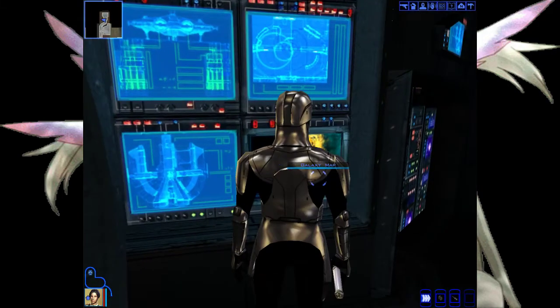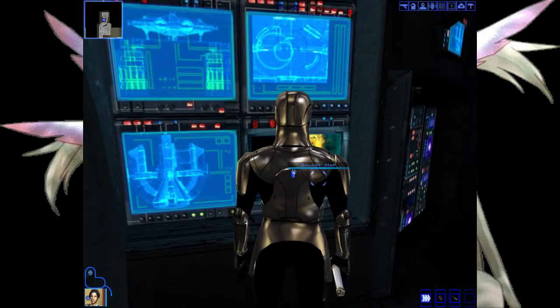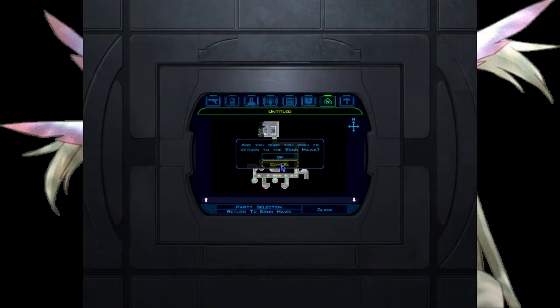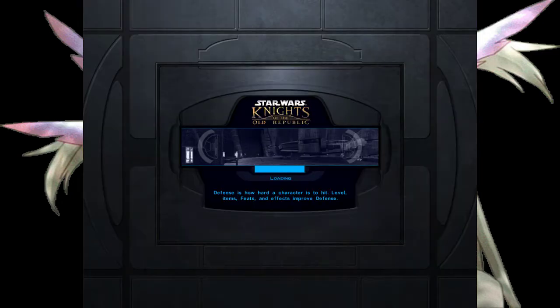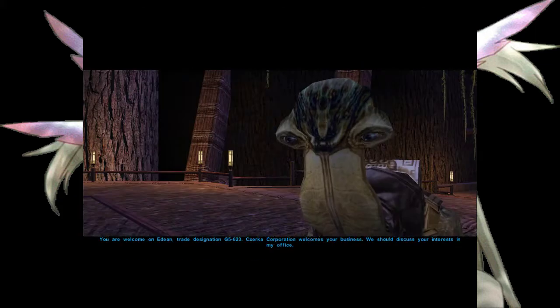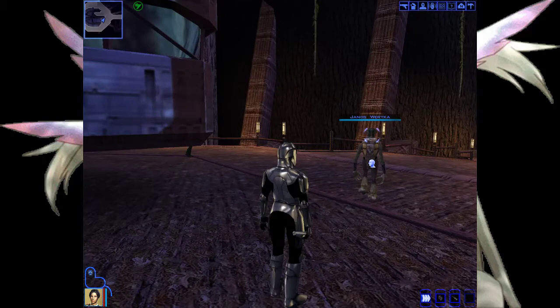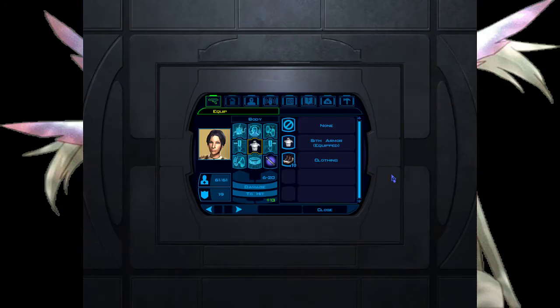We're going to go right here. You don't need to save. You just press on the Galaxy Map, press your menu button, and go wherever you want. Like, this is how simple it is. Oh, oops — I just went to Kashyyyk. But when I had the Galaxy Map up, I pressed my menu button, which opens this menu for me.